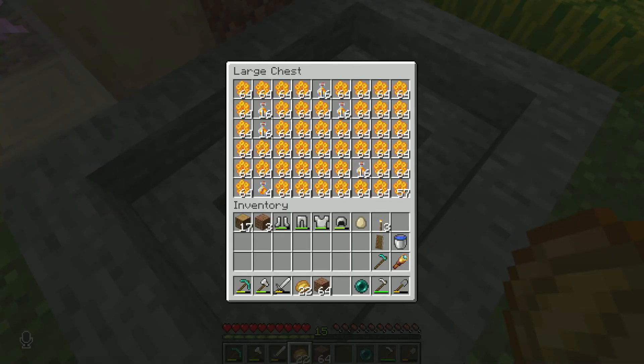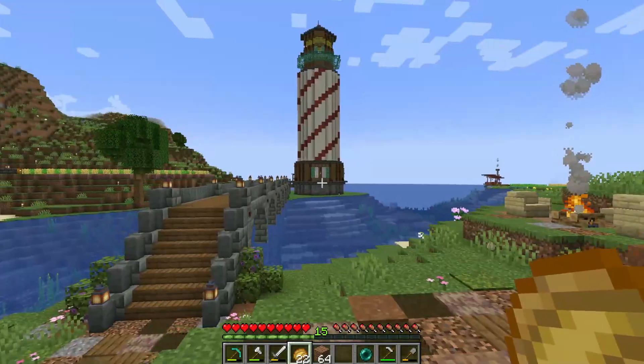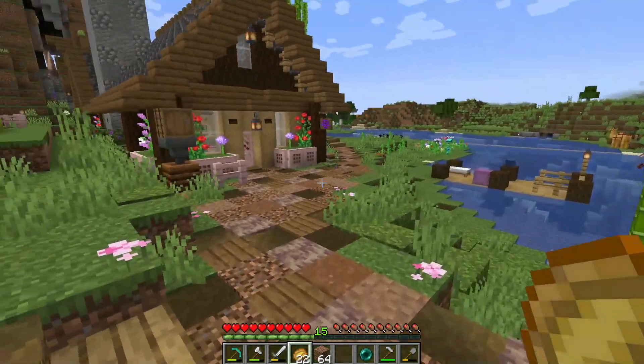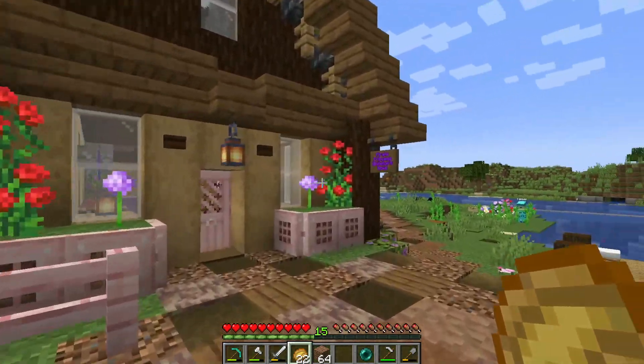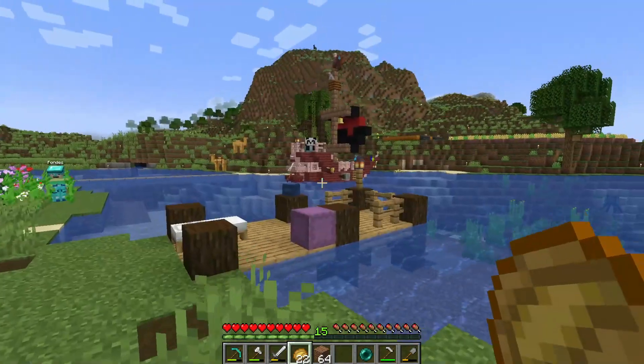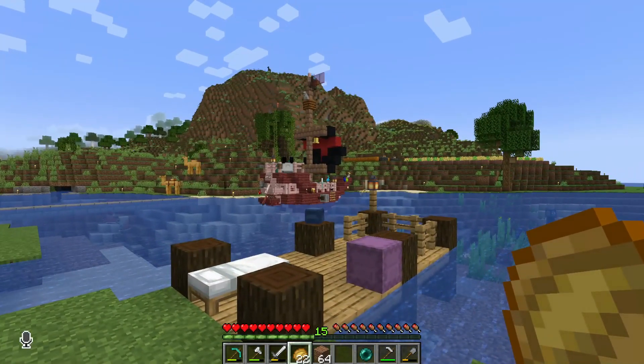Take a look at all of that - under the lighthouse I've been told is going to have storage underneath, and this is the house itself. The pirate princess White Top's home. There was a disco there with the parents and I don't remember who was dancing there.